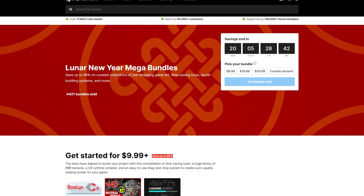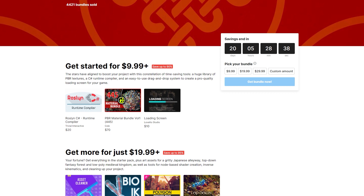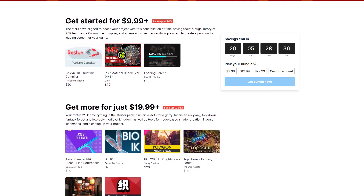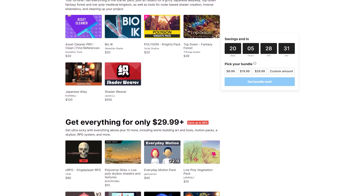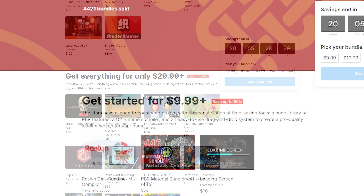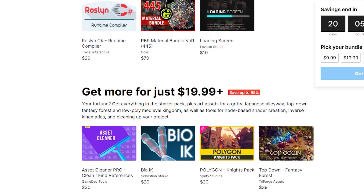Before we get into the changelog and all the things that were added to Unity's Entities packages, I want to remind you that Unity is hosting a Lunar New Year Mega Bundle. This is one of those Humble Bundle-type sales they'll do on the asset store, where they have different tiers of things you can buy. For example, if you pay $9.99, you get these three assets here.